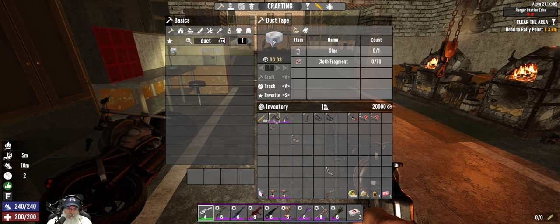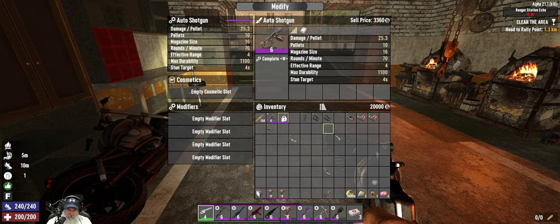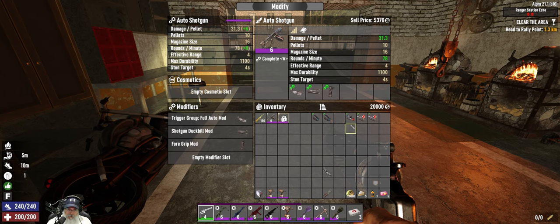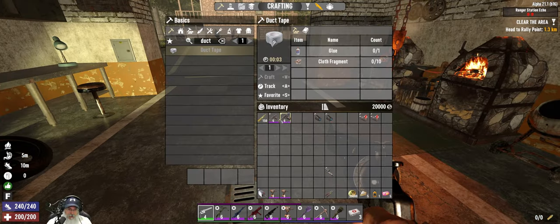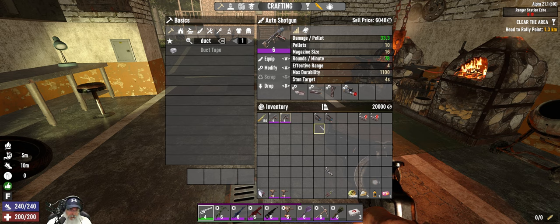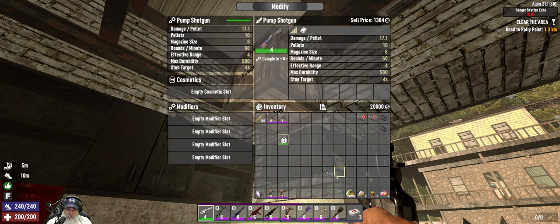Adding those mods increases this shotgun's value to 6,048 - it almost doubles the value of it. Let's do the same for this one: we'll put the trigger, the duck bill, the foregrip, and the laser sight. Very good. These guys are ready to sell and we're going to make a ton of money on those. Let's also just modify our personal shotgun right now to get that out of the way.